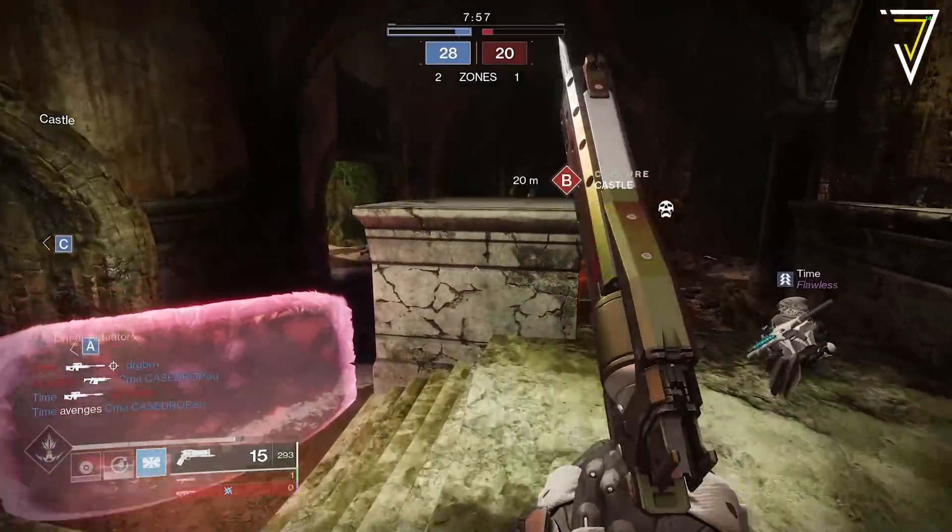For Crucible, the rotator moves to Momentum Control this week. With the recent changes to trace rifles, we should see fewer of those in Momentum Control, but jump in if you're working on Valor rank objectives. For Lost Sectors on Tuesday July 6th: the 1310 Lost Sector is Exodus Garden 2A on the Cosmodrome, offering exotic chest pieces for solo completions. The 1340 variant is the Excavation Site on the European Dead Zone, offering exotic gauntlets for solo completions.